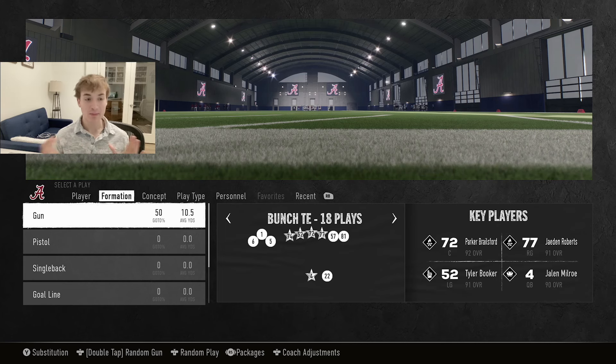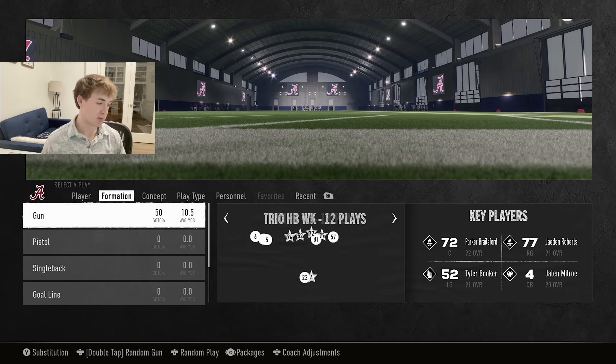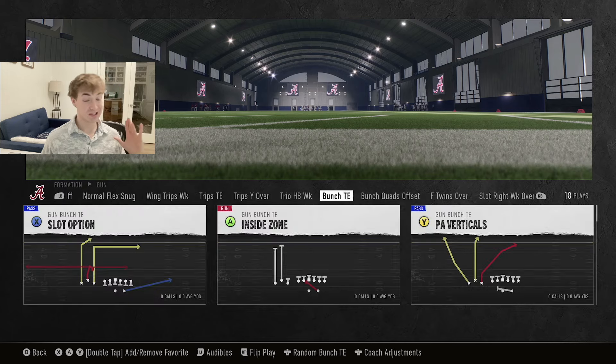We're going to be in Alabama's offensive playbook, so figure that you have one of the best teams in the game and they have one of the best formations in the game as well. This Alabama playbook is nice. You have trips and you also have Bunch Tight End, so you have two really good formations there.